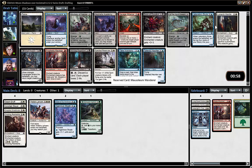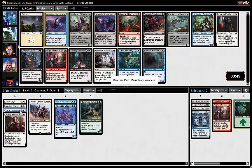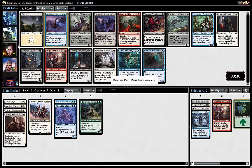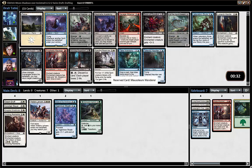Mausoleum Wanderer is not really good in limited. Savage Alliance — the best uncommon I think in the whole set. It's on par with Murder and maybe the green fight spell. Savage Alliance has done so much good work for me. We could take a Spirit, we could take a Tattered Haunter, but Savage Alliance is so good.